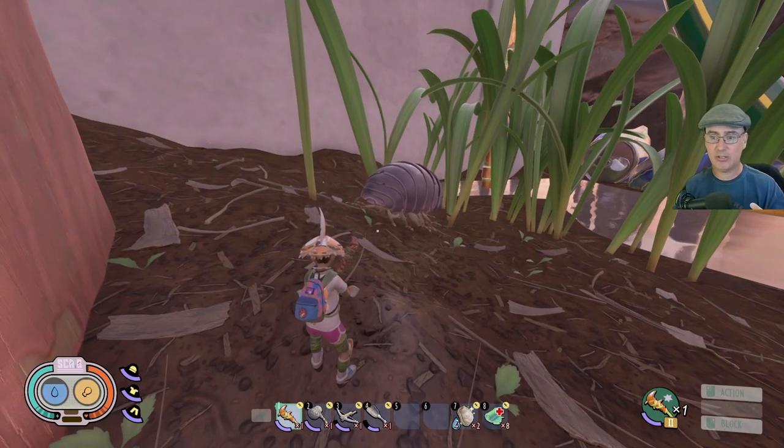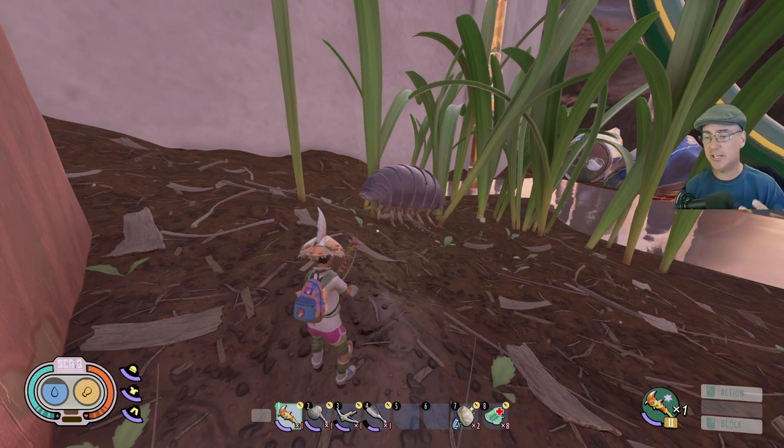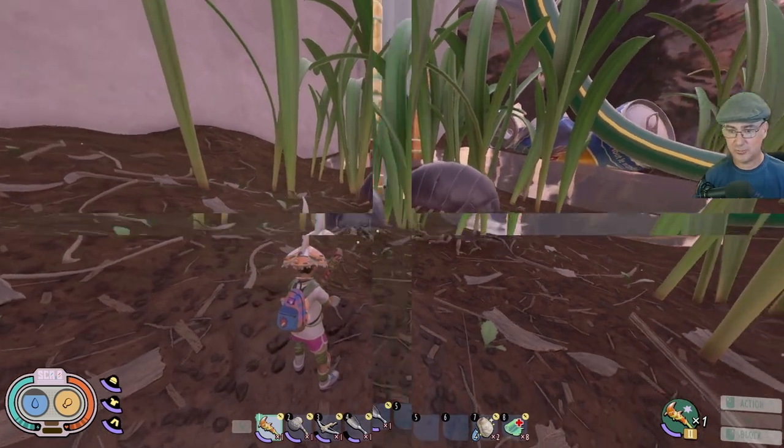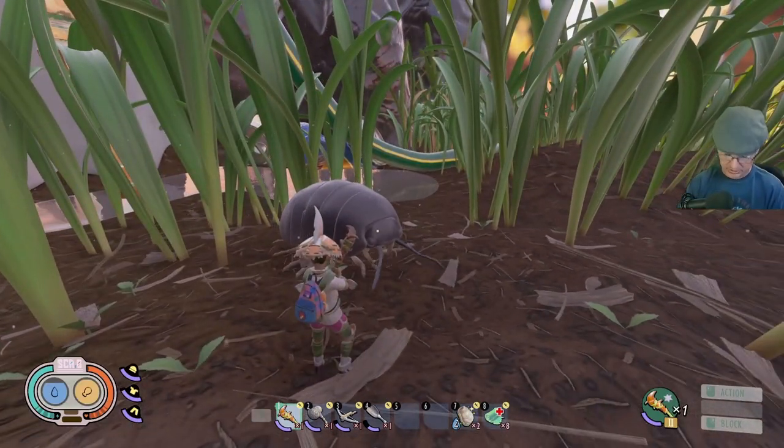I'm going to show you an all-out attack with a two-handed ant club. I'm going to show a defensive style with shield and hammer, and then I'm going to show you the safest way which is using the crossbow. Let me show you where this is and why I'm choosing this location.